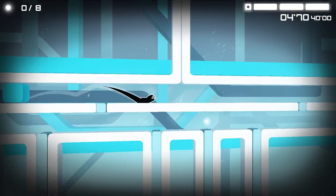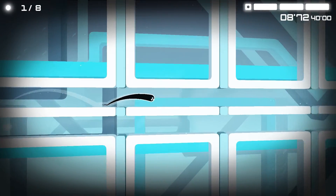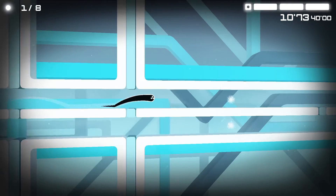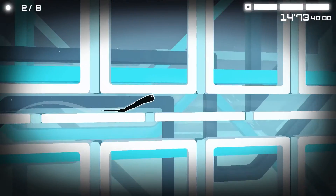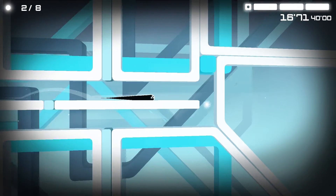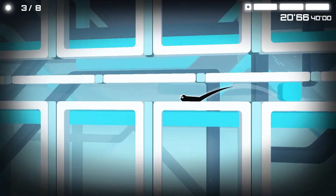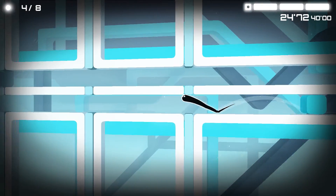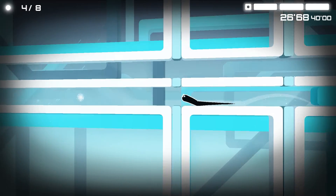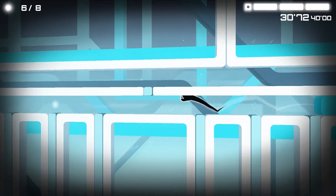I call this a freeform platformer, as while your character is affected by gravity, continually pressing the up key will enable you to hover or to move vertically, much like the controls in another indie freeform platformer, Infinix Rage. The short term goal is to complete the level by getting to the black portal at the end of the level. However, the game does layer on additional objectives, which I will talk about in a bit.